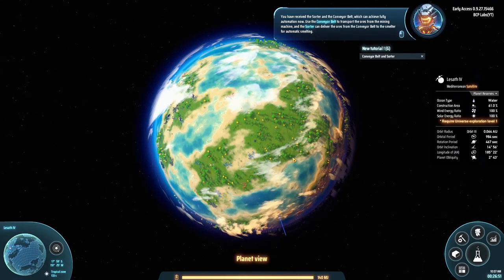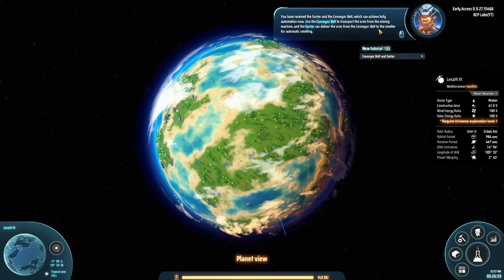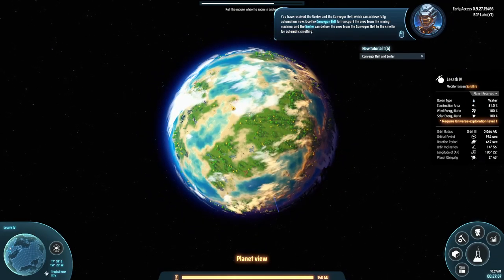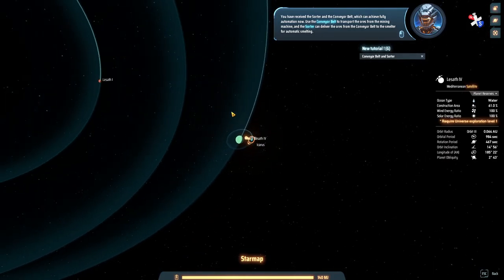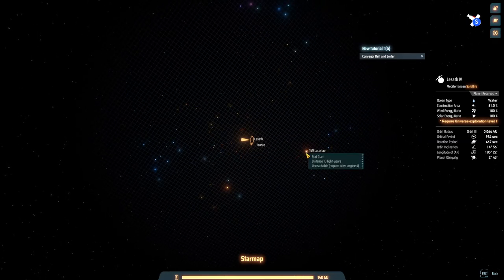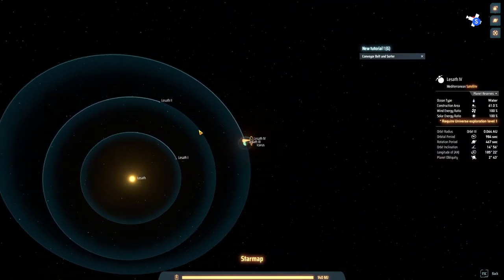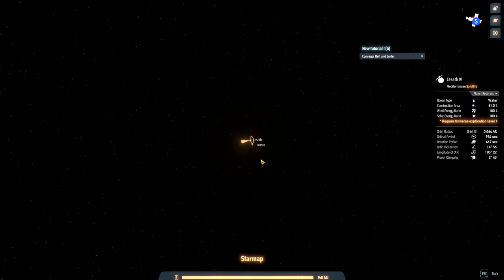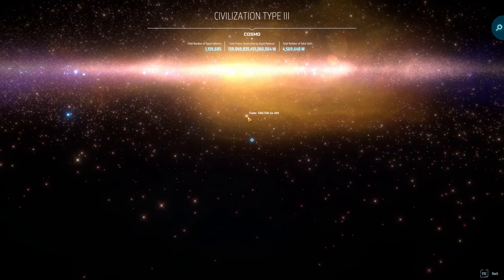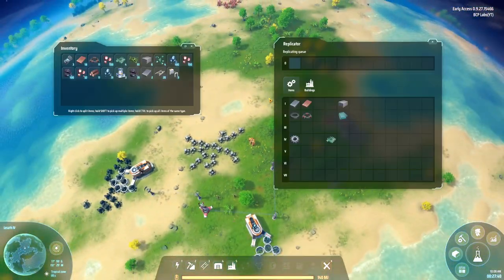Now use the conveyor belt to transport the piled-up ores from the mining machine, and the sorter can deliver the ores from the conveyor belt to the smelter for automatic smelting — yes, that's exactly what I was planning. In the planetary view, if I keep scrolling out it takes me to the star map — my little section of the galaxy — showing all the different stars nearby. I can go to these stars for resources if needed. I can go further out and see where I am in the Milky Way.